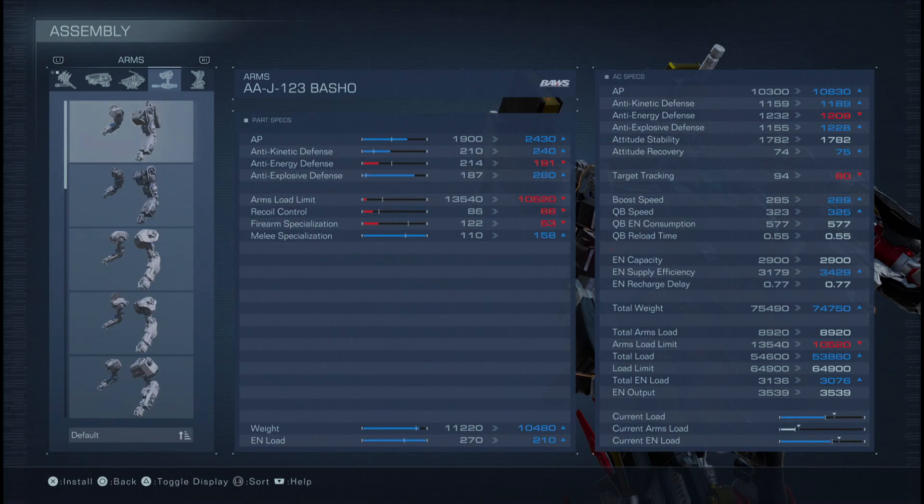I'm using the Firmezza arms. The best arms for melee are actually the Basho, which have the highest melee bonus of any pair of arms — totally maxed at 110. The problem is that firearm specialization on Basho is pretty bad. Because I'm also running a shotgun, I want to utilize all of my tools effectively. I don't like glass cannon builds, so I go Firmezza — but if you want to go 100% for melee damage, try to get Basho as soon as possible.